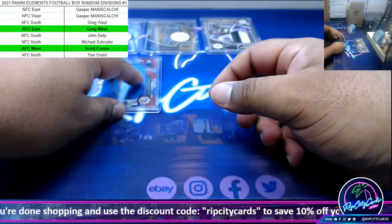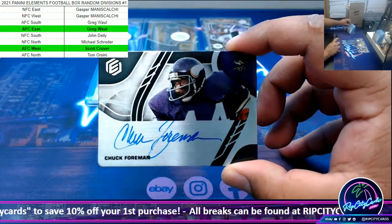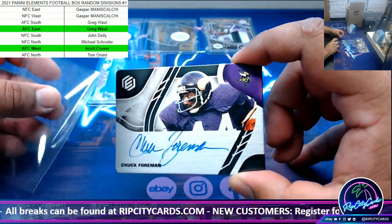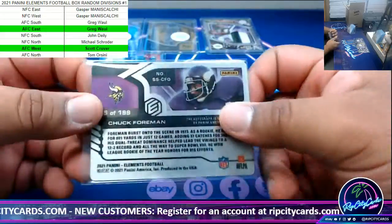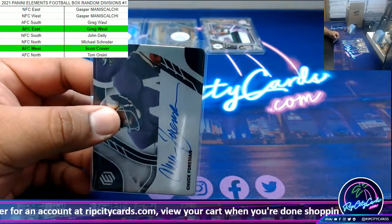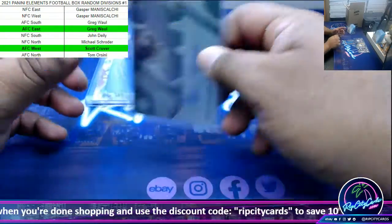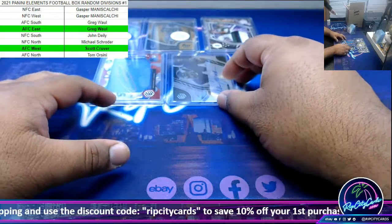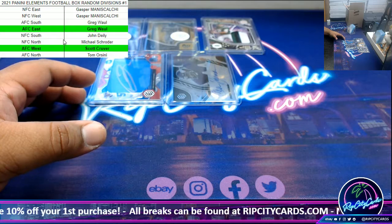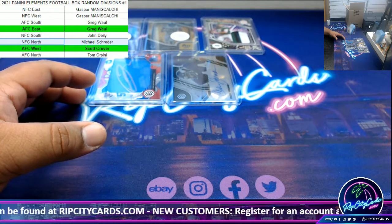Last but not least, numbered to 199, an autograph for Chuck Foreman — Vikings. Oh wow, you came out of nowhere! The Vikings are NFC North. And there we go, that was the break.